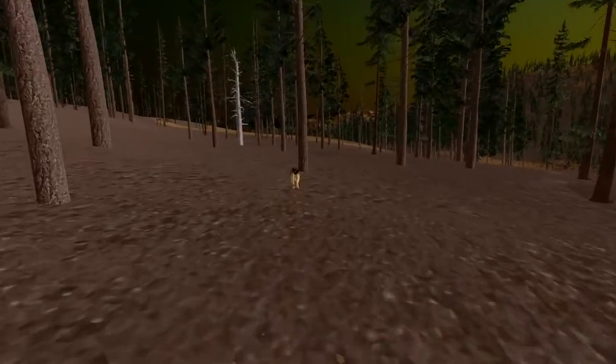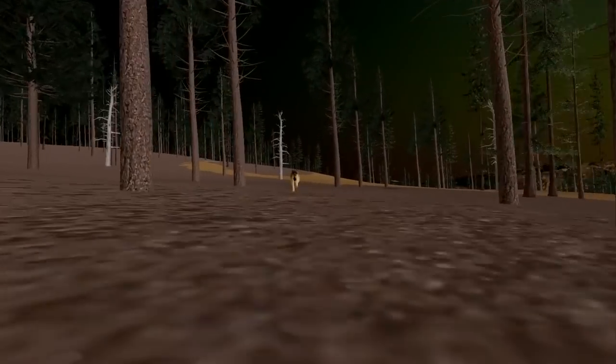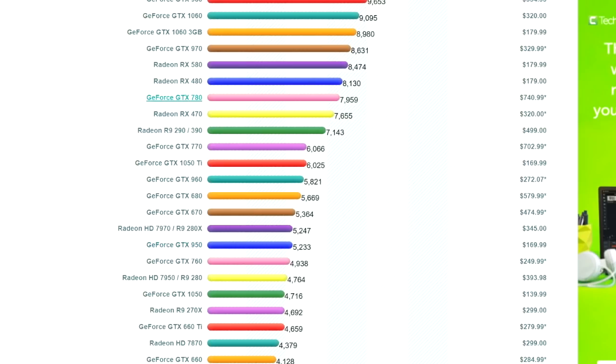We haven't been able to test on an Intel 4000 yet. But another thing you can do in game settings is change your display resolution. Your monitor probably runs at full HD 1920x1080, but dropping it down a step means the game renders fewer pixels, so the computer does less work. That's a way to squeeze a little more performance out of whatever hardware you have. The short answer: get the best gaming computer you can, and this benchmark website is really helpful for that overview.